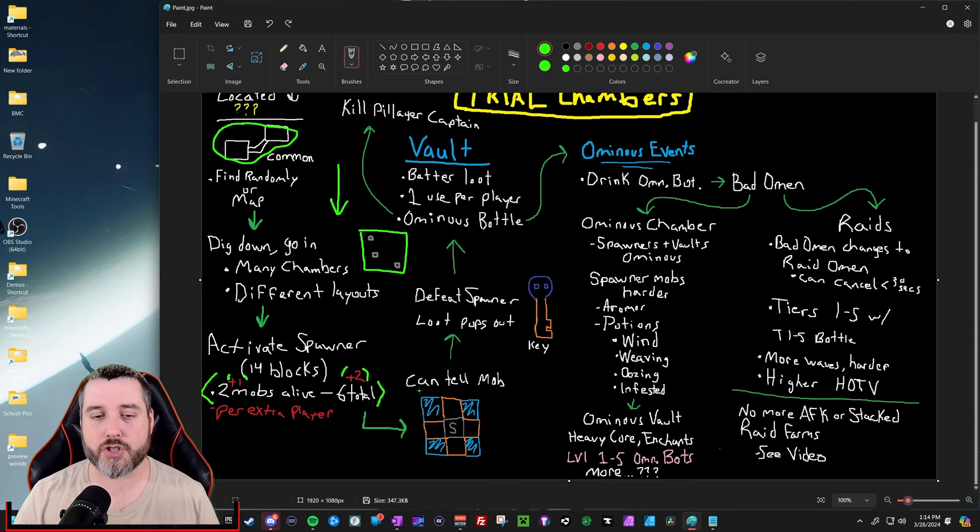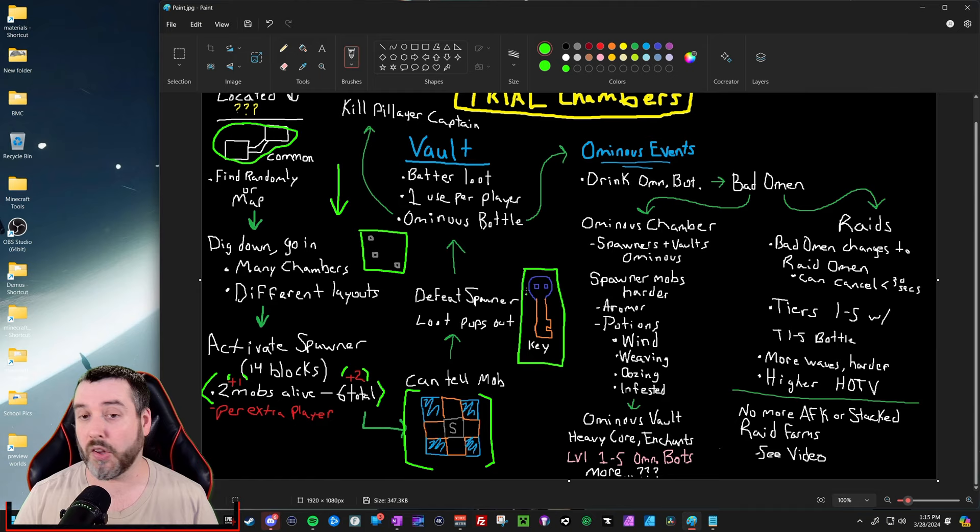You can actually tell before you even activate mobs what kind of mob is going to spawn. In the middle of the spawner you have four copper blocks on either side, and in the corners you have a special block that tells you what type of mob it's going to spawn — maybe it's the new bogged mob, maybe it's a skeleton, maybe it's baby zombies. They all have different indicators. Once you defeat the waves of mobs — the six or eight or however many — loot will pop right out the top of the spawner.